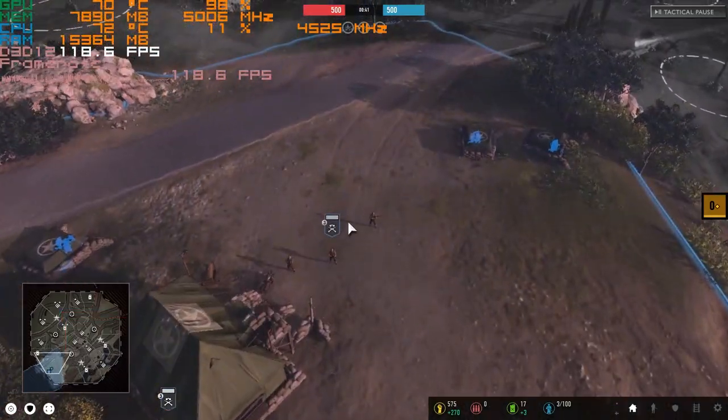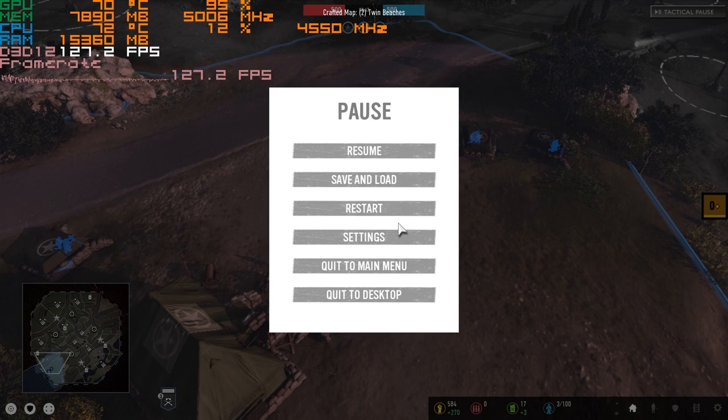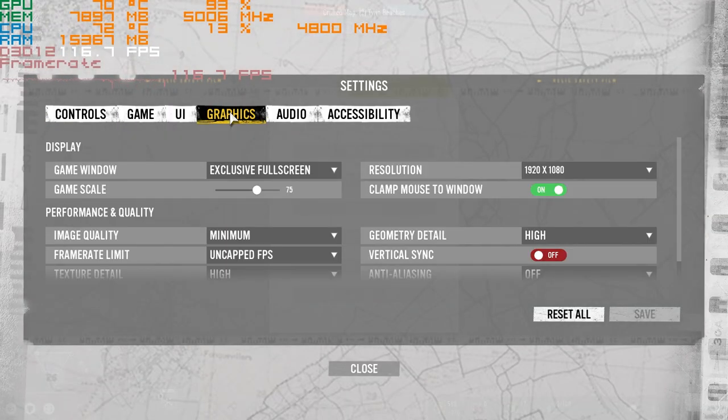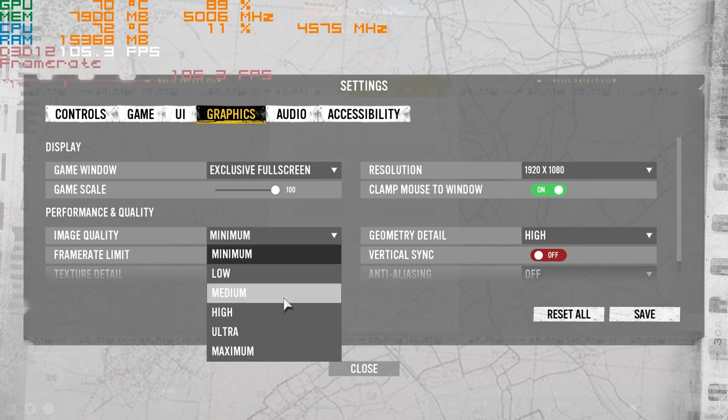One of the great things about Company of Heroes 3 compared to 2 is that you don't have to quit out of your game to change your graphics settings. So if you want to tweak my settings and do some A-B testing on your own hardware, it is very quick and easy to do. If you are looking for better graphics than what I'm demonstrating, first I would recommend bumping up the game scale — maybe from 75 to 100.